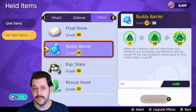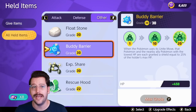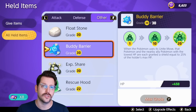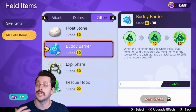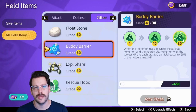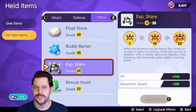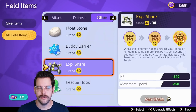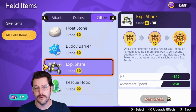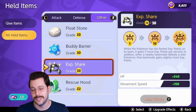Buddy Barrier is an insanely good item, especially for new players. You use a Unite move and grant yourself and an ally a shield based on 25% of your max HP. Especially for defenders and supporters, this item is amazing because you usually have a lot of HP with those Pokemon, and it always provides value to you and your team without requiring much thought — a very solid beginner item. EXP Share helps an ally you're in lane with gather more experience. You would never want to run this if you're a central area Pokemon, and you really only want to run this on supporters and defenders.